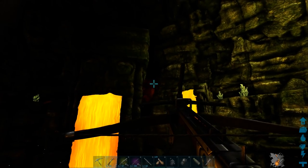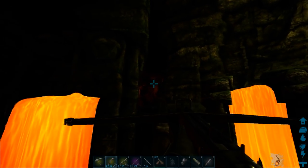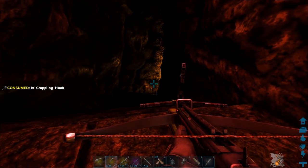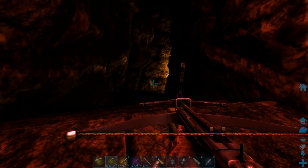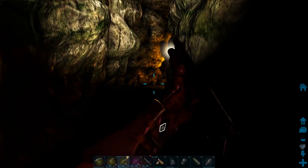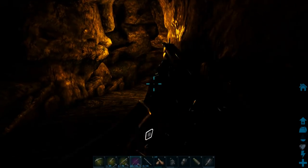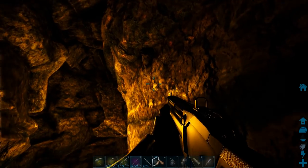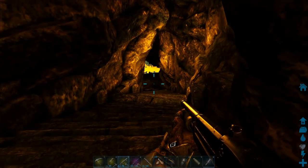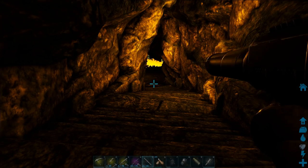What you want to do is grapple hook across to the red light — that takes you to the passageway. Give me a second to change my armor. Make sure your guns are loaded and keep an eye out for bats. There are usually a few down there so I'm just going to rocket launch them.